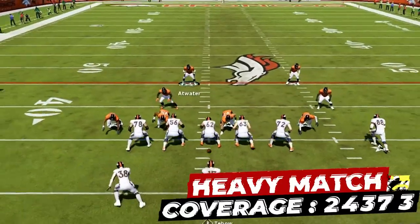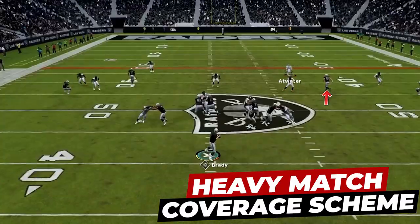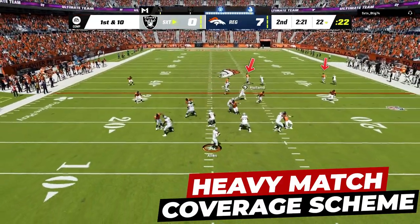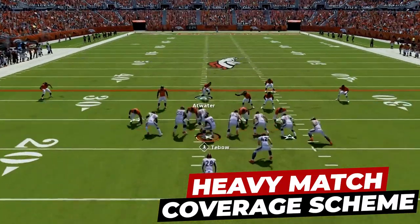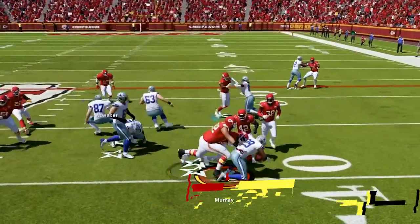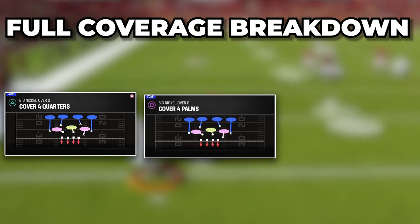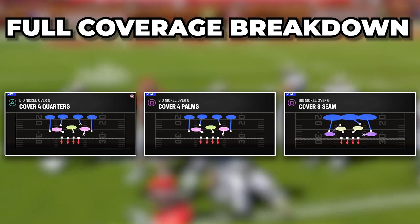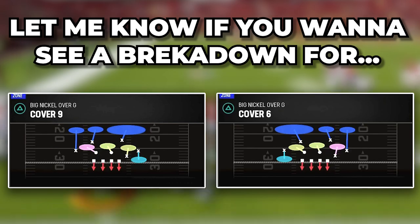In my opinion this is the best way to play coverage in Madden 23. You're going to have the ability to take away a ton of routes that are super hard to stop, like those deep corner routes down the field, and you can really limit deep passing concepts without having to play zone drops. These cover four defenses are also some of the best run defenses in the game. I will be doing a full Cover Four Quarters, Cover Four Palms, and Cover Three Match defensive breakdown showing exactly how each one works and when to use them. I may also include Cover Nine and Cover Six if you want me to cover those as well.